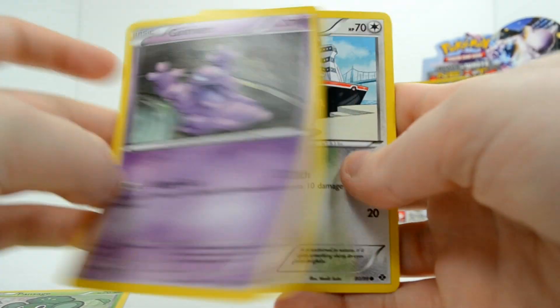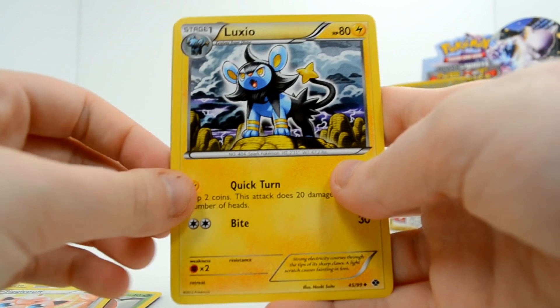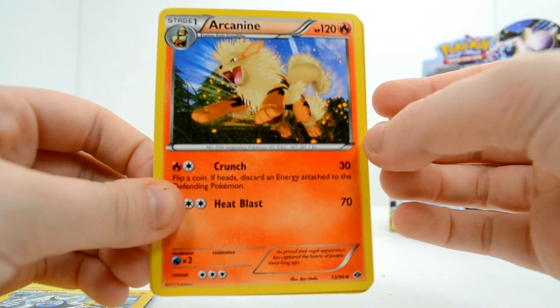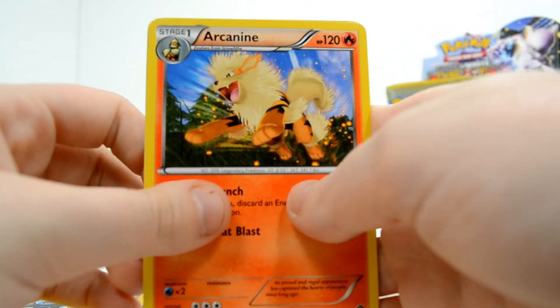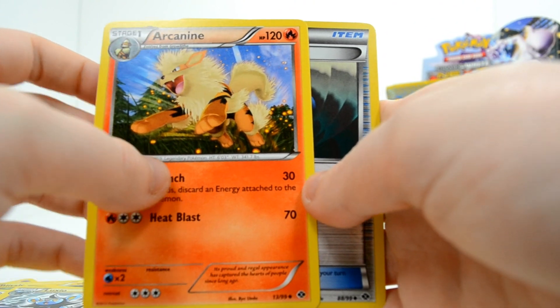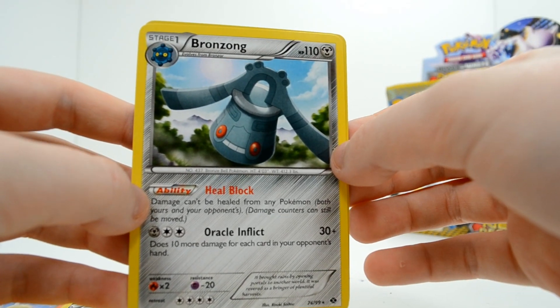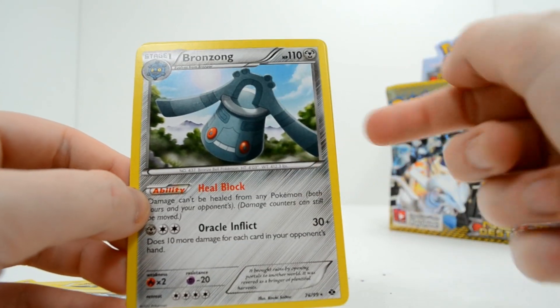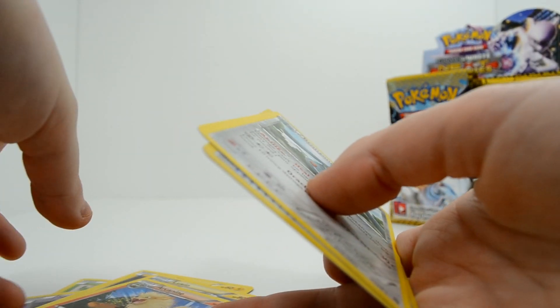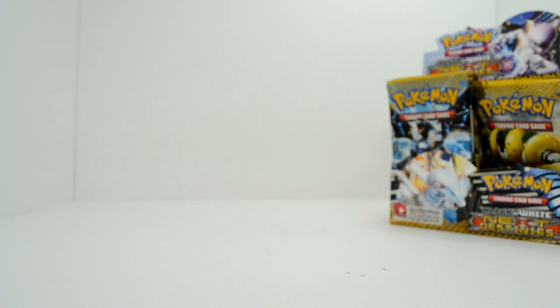Pansage, Grimer, Meowth, Blitzle, Foongus, Jigglypuff, Luxio, Arcanine — oh that's cool, I certainly haven't gotten that yet. I like Arcanine a lot, I've used it more times than I can count in the games. A Heavy Ball and a Bronzong. This could possibly be my least favorite Pokemon — I don't like Bronzong. I think it's awful. Not only was it terrible in Diamond and Pearl to fight, I just think it's a very uninteresting Pokemon.